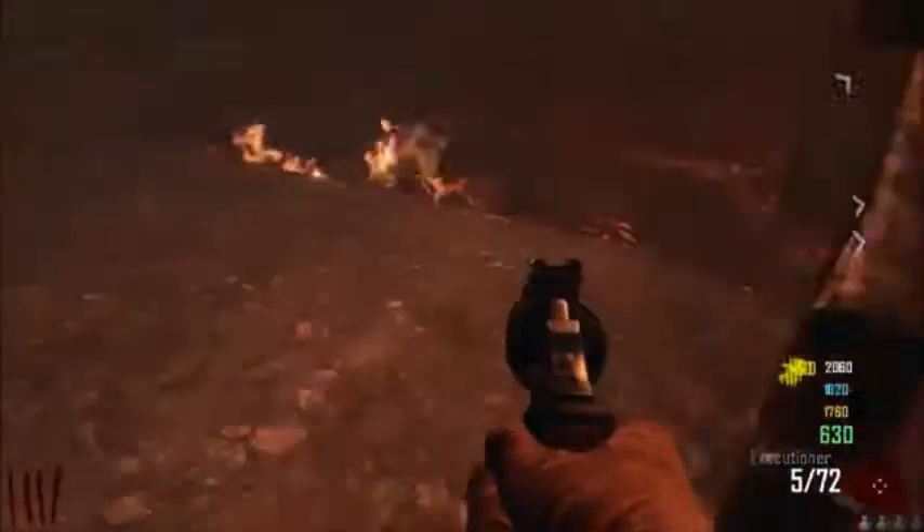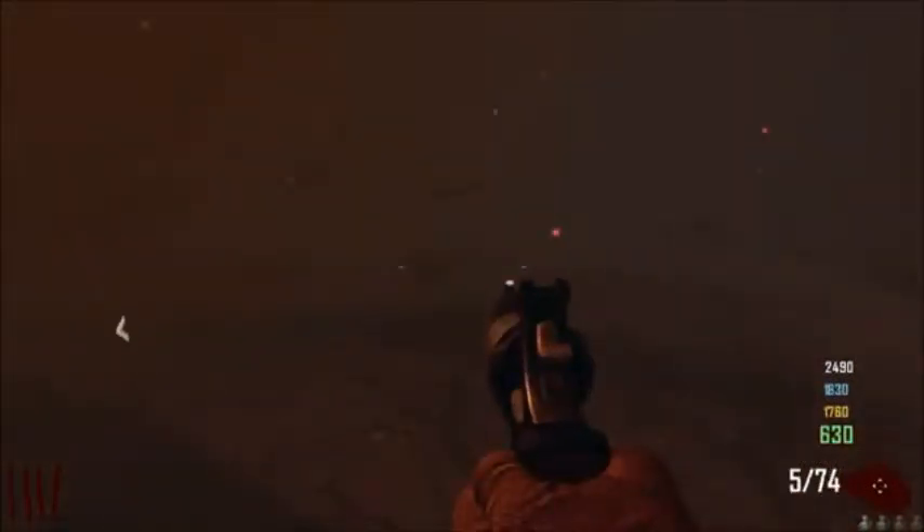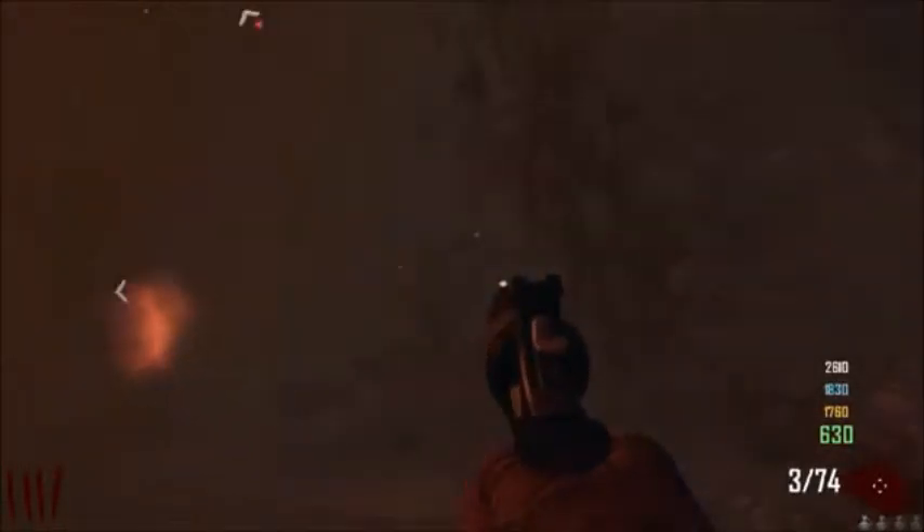Hi guys, this is Montage here bringing you the shortcut on Zombies Tranzit. What you want to do is when you leave the Diner on the bus and you get past the lava, you want to jump off. Then you want to be in the mist and stick to the left side of the mist.